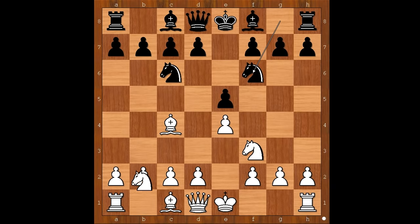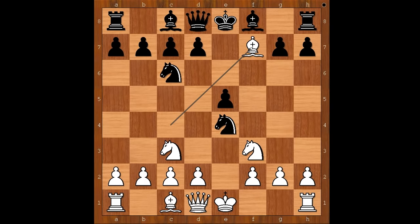In our game we have Nc3. It is black to move. In this position, Robert Rabiega played Nxe4, white to move. Of course, the first move that comes to mind is Nxe4. Arcadio Viga considered this, but instead he played Bxf7.